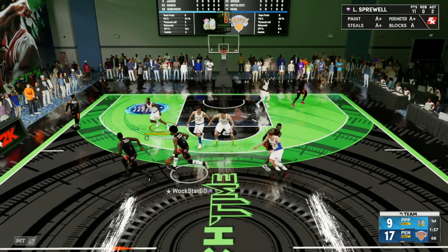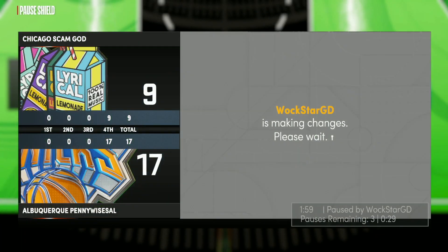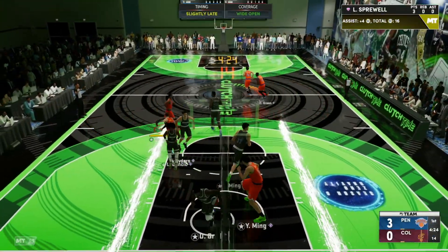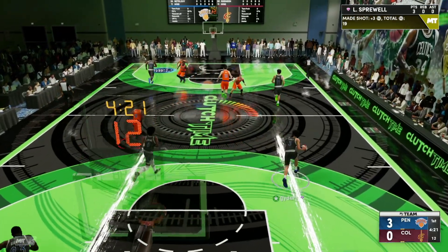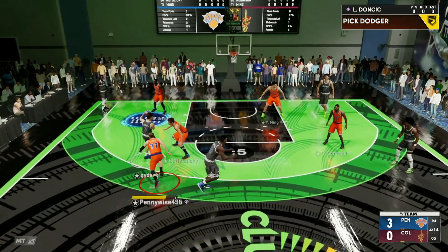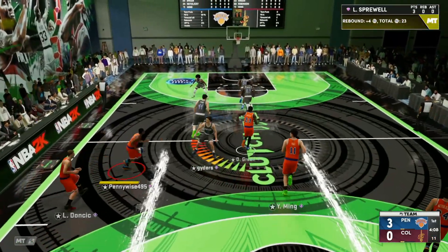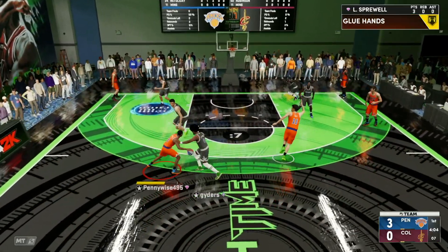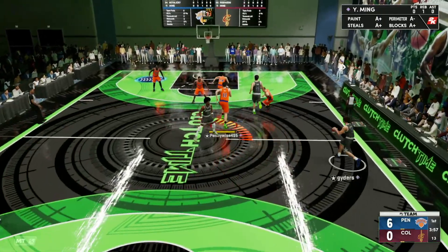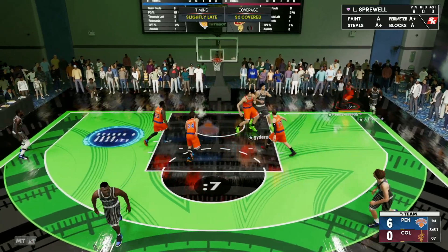Gotta watch Dr. J — kick it out to Damian Lillard. Great defense there by Latrell — gonna force him out of bounds and my opponent is out of here. Latrell at the three-point line — stop-pop — yes he can for another three-pointer! That jump shot is actually super money, man. I don't know what his jump shot base is but it is pretty good — I'll have to check 2K DB after this gameplay. We are running in transition — can we get open with Latrell Sprewell? Looking to create some space — he's got him — green light from way downtown! My man Latrell Sprewell is going crazy right now.